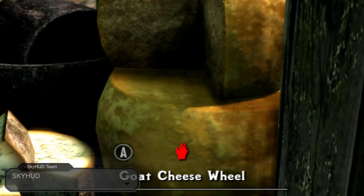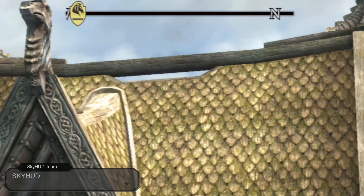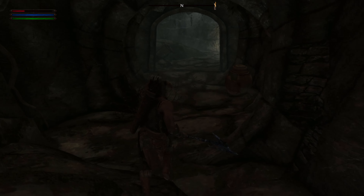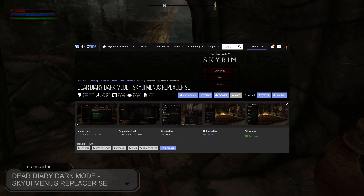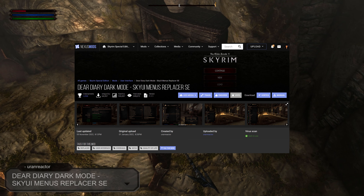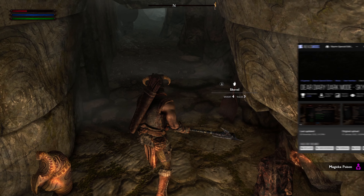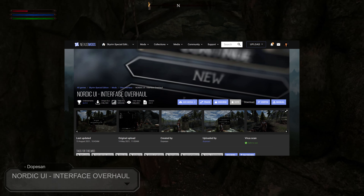Other changes include dot crosshair, ammo display, slim compass, combined charge meter and font mod support. It also runs alongside other UI mods like Dear Diary, which is the primary UI mod I have installed, so my HUD textures use Dear Diary's design. If you prefer Nordic UI's design, you can choose that instead. I just happen to like the look of Dear Diary.